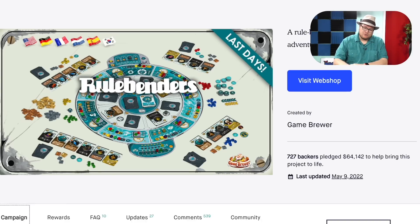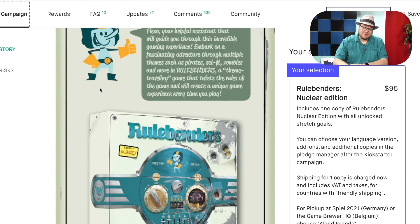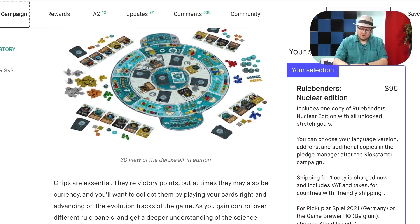Rulebenders. This is from Game Brewers. Rulebenders looks pretty neat and this one did about the same as the last one. There are some neat miniatures here. What Rulebenders is, is a game in which the rules are going to change — the number of cards you have in your hand, various things. There are like six different rules.